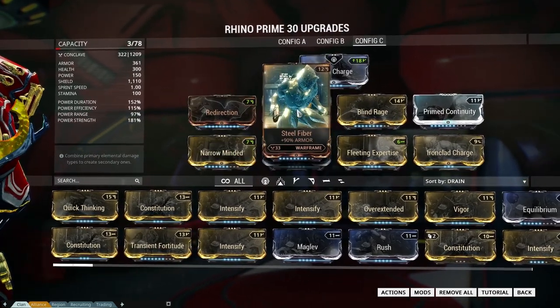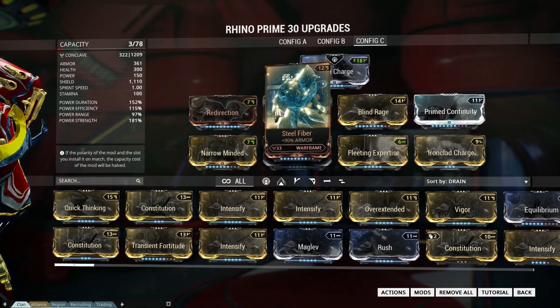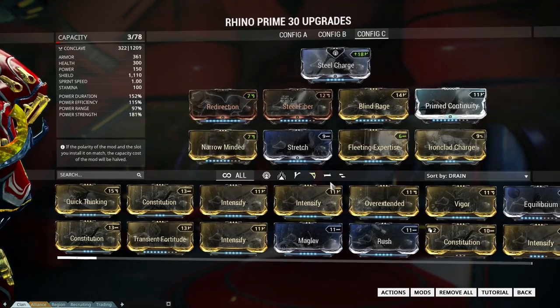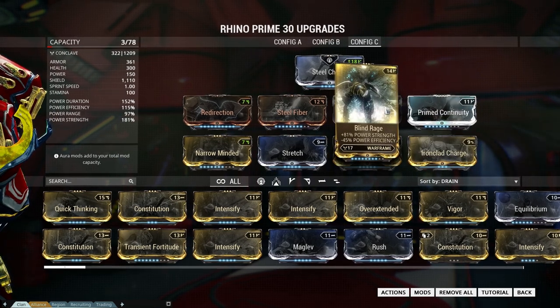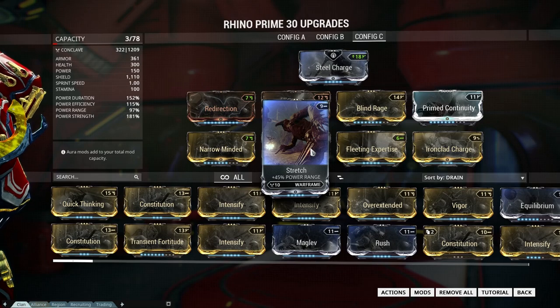I got my Redirection and Steel Fiber so that this Rhino is hard to beat. And for some strength I got Blind Rage. We need a lot of duration, so we got Narrow Minded and Primed Continuity installed — that will make us go far and fast — and Fleeting Expertise and Stretch are installed to keep it even.